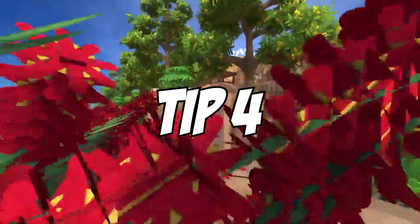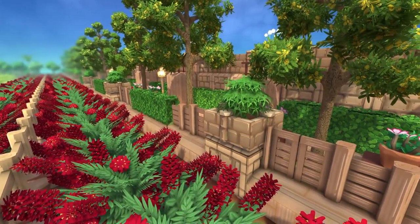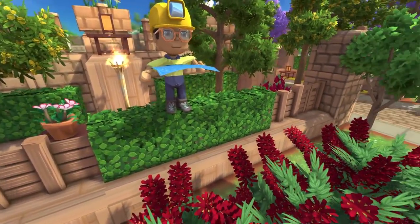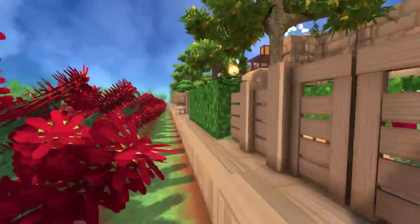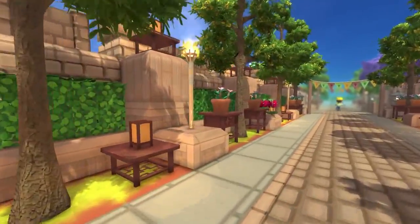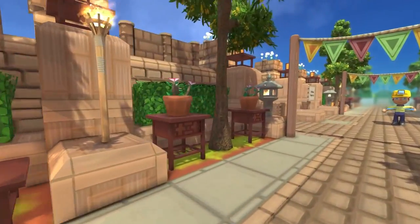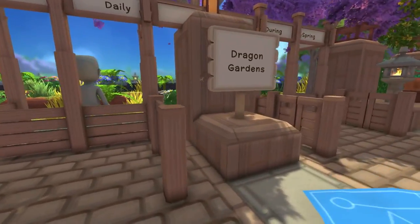Tip number four: fences. There are many great fences already available in Dinkum, but who's stopping you from mixing and matching a few to really level up your design skills? Play around with different combos. Think outside the box and really, really have fun with it. Sometimes you don't have to use just fences to make a fence — be spontaneous with it.